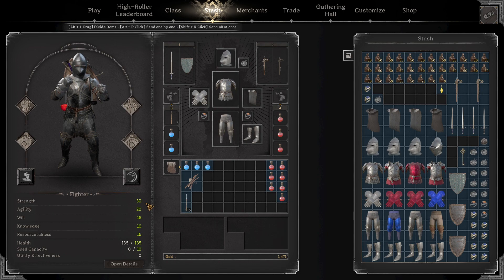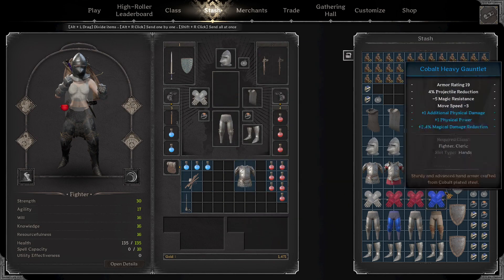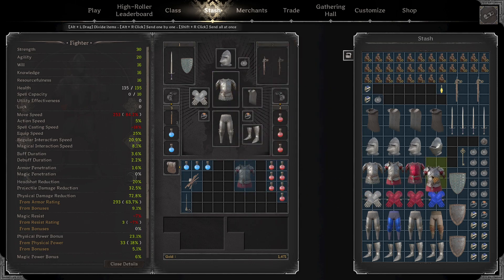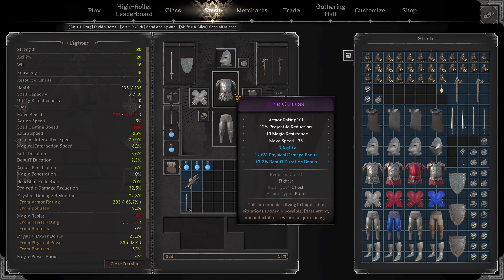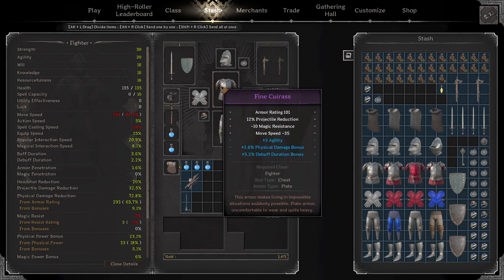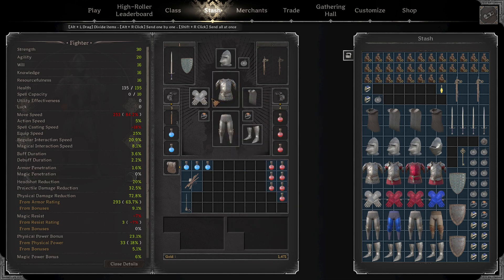I think this is the easiest fighter build you can go for right now — pretty much your best setup in terms of gear. You could run dark plate instead of a fine cuirass for the extra magic resistance. I go from negative 7% to 16.8%, which is a very big difference. Dark plate is probably your best chest piece, though the downside is you lose a lot of armor — about 16 armor just from that swap. It's not as important now with the really big wizard nerf, so you don't need the magic resistance as badly because wizards are doing much less damage.